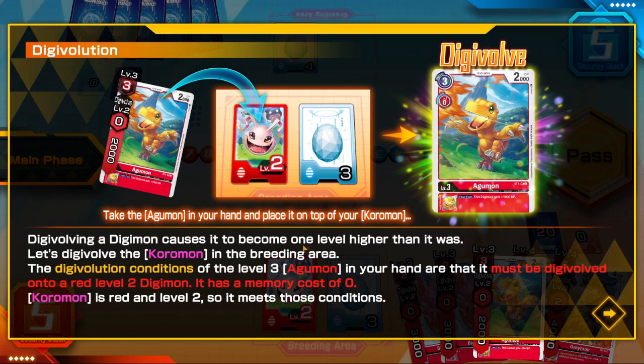Digivolving a Digimon causes it to be one level higher than it was. Let's digivolve a Koromon in this example. In the breeding area, the digivolution conditions of the level 3 Agumon in your hand are that it must digivolve into a red level 2 Digimon with a memory cost of 0. Koromon is a red level 2, so it meets these conditions.